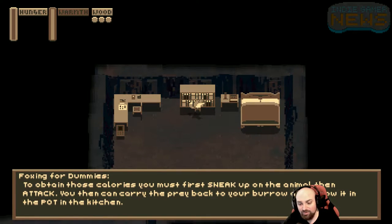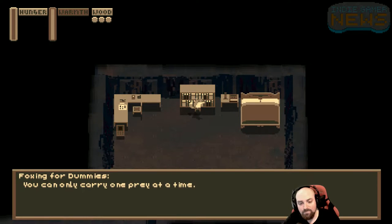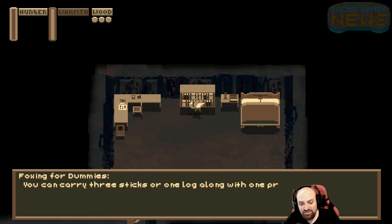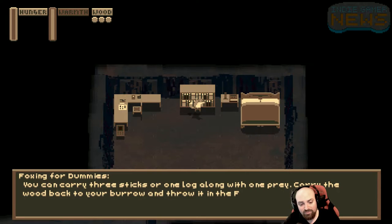You can then carry the prey back to your burrow and throw it in the pot in the kitchen. You can only carry one prey at a time. Inside your burrow, you need to keep your family warm, and collecting wood is essential. You can collect sticks or logs, which you can burn for varying amounts of time. You can carry three sticks or one log with one prey. Carry the wood back to your burrow and throw it in the fireplace.